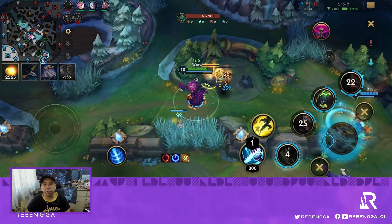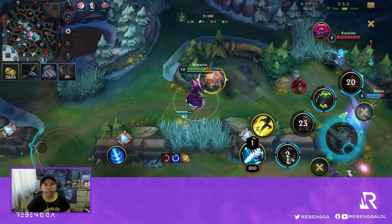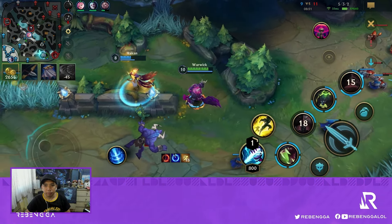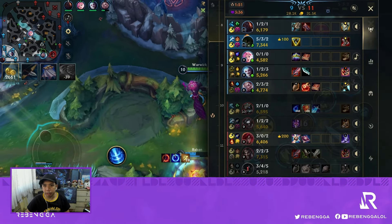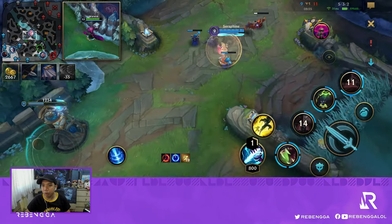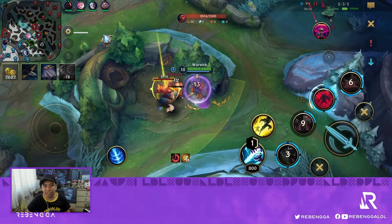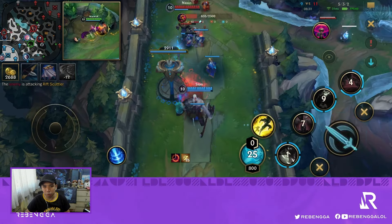Meanwhile, the opponent does a good job getting the top tower, and I think they also got our Scion. I have 7.3k gold, and if you look at the next person it's 6k — and that's the Scion who's just going for a split push build.